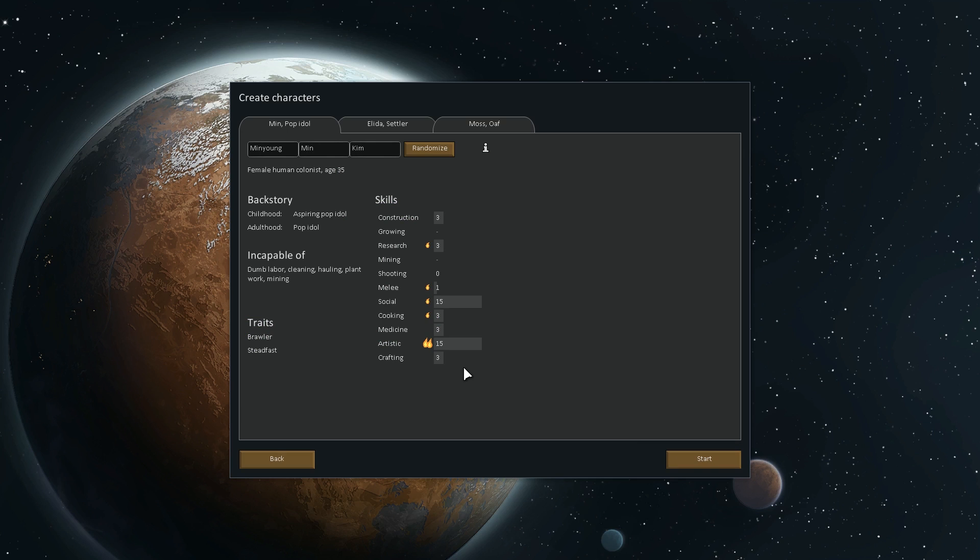And our people. Holy crap. Artistic — I don't think it does anything, maybe it does. I don't know. You're incapable of everything that I need a starting person to do.